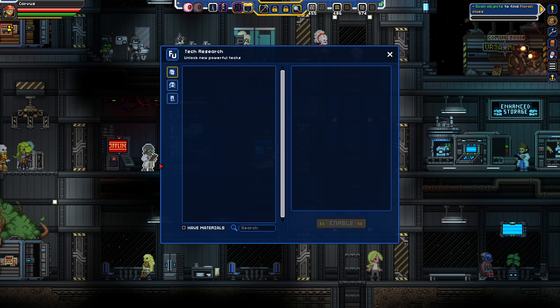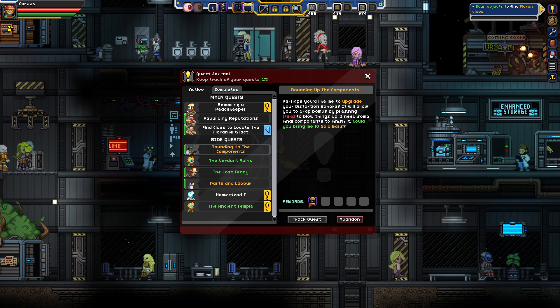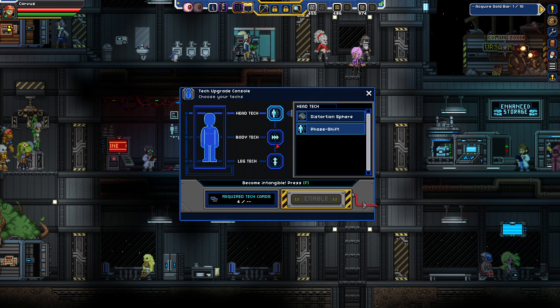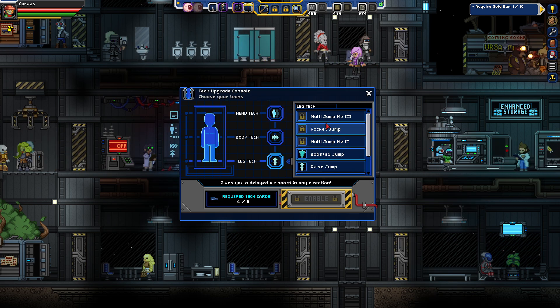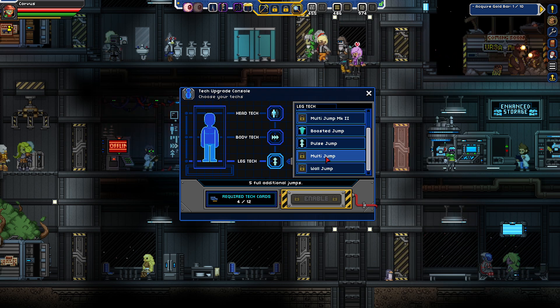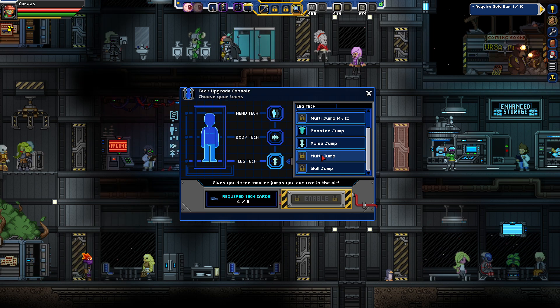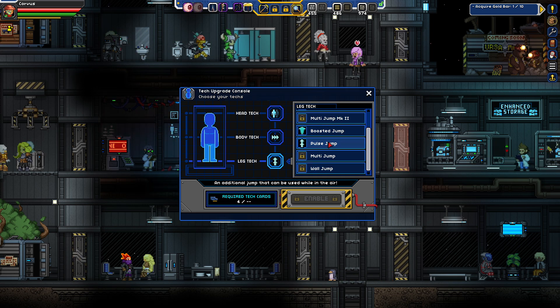Ten gold bars — do I have ten gold bars? No, I don't. How many bars do I have? I have one gold bar. That's fine. So, we can get multi-jump, we can get a bunch of things, but we need these tech cards, which we don't have. What is this? Gives you three smaller jumps you can use in the air. Obviously, we're going with pulse jump here — gives us the additional jump in air.